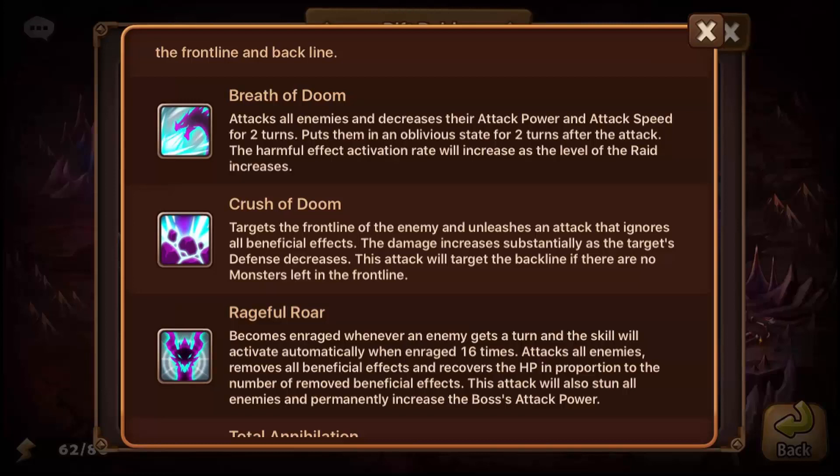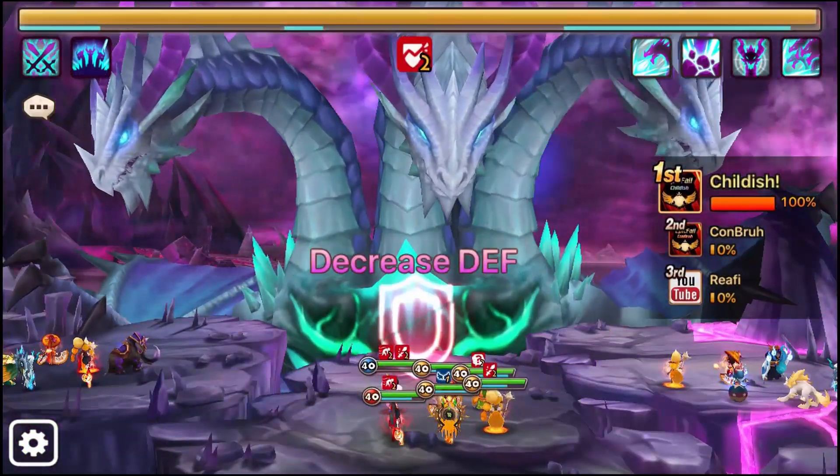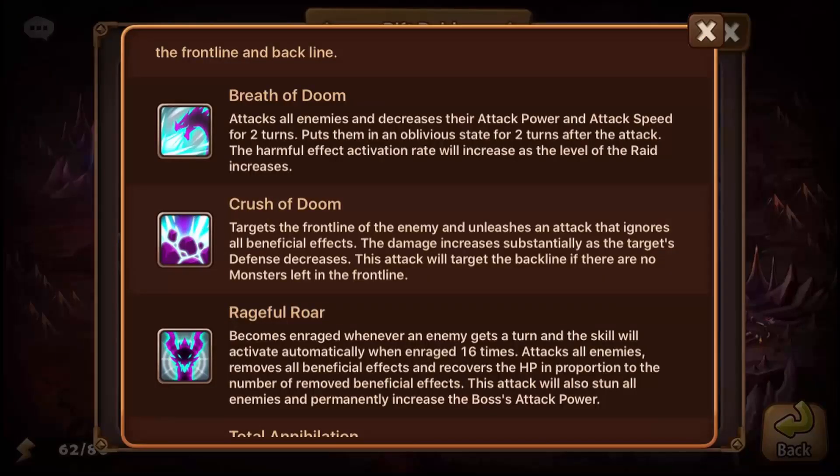The next attack is called Breath of Doom — a big multi-hit attack that hits all six enemies. It puts on attack break, attack speed slow, and Oblivion, all for two turns. Oblivion makes passive skills not work, so running Veramos is risky if he gets Oblivion. The harmful effect activation rate increases as the raid level goes up — around 30 to 40 percent at Raid 4. The boss is also extremely fast, running around 184 speed at Raid 4.